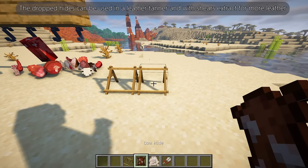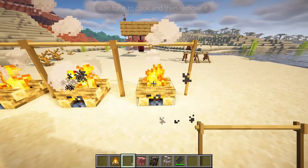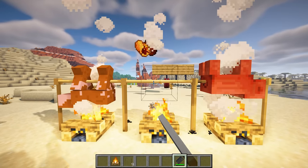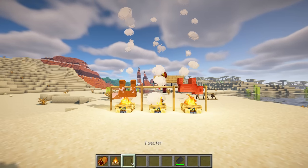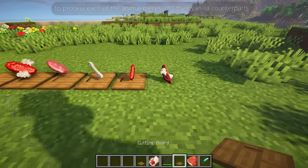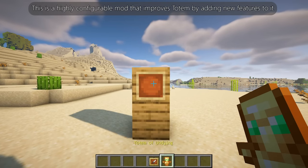The dropped hides can be used in a leather tanner, and with shears you can extract more leather. You can also place a roaster on a campfire, add an animal item, wait for it to cook, and then remove it. This mod is compatible with Farmers Delight — you can use the cleaver on a cutting board to process each animal piece into its vanilla counterpart, increasing the amount of meat extracted. You can use any knife as a cleaver.